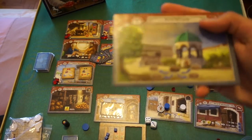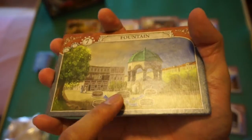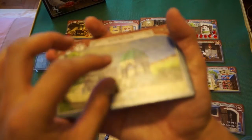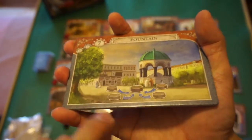The fountain is where you can return even with only your merchant. When you go to the fountain, it recalls all your scattered assistants from around the entire board back to you, reforming your full stack — a quick and easy way to get back your assistants if you've planned poorly.